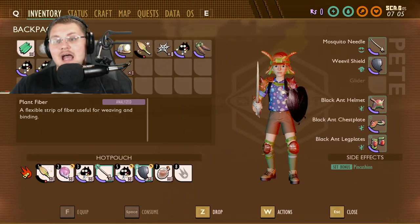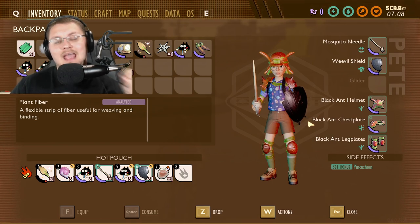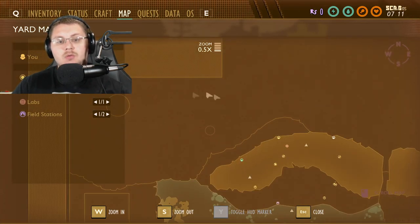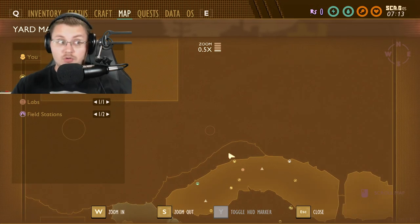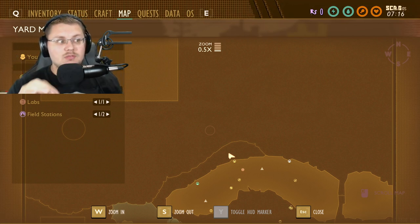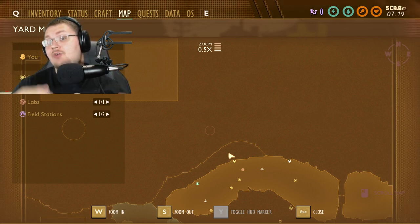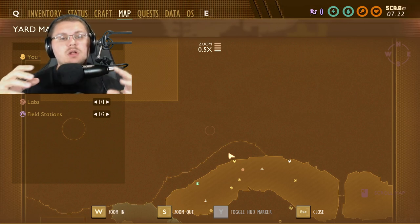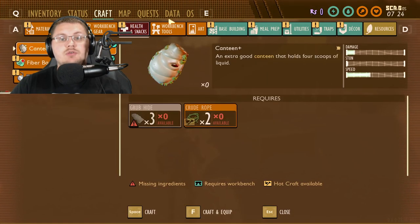This is not the final look for the armor — as you can see I'm currently wearing it and it looks exactly the same as the red ant gear right now. The black ants are planned to come to the game, and from what I can remember, the black ant hill should be somewhere up here rather than down where the red ants are. New ants coming to the game confirmed! I'm assuming the black ants are going to be harder to kill than the red ants because of the better gear you get from them.